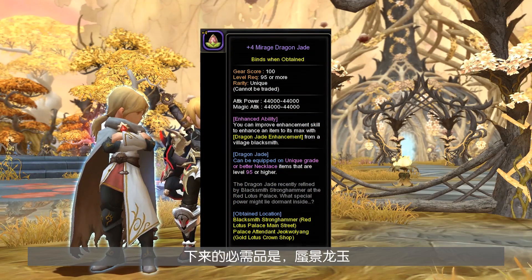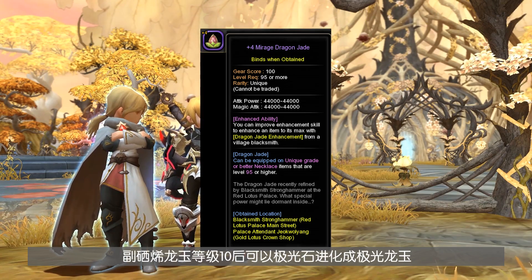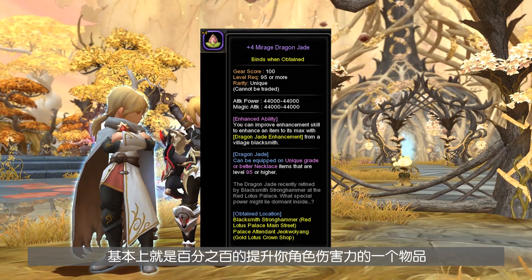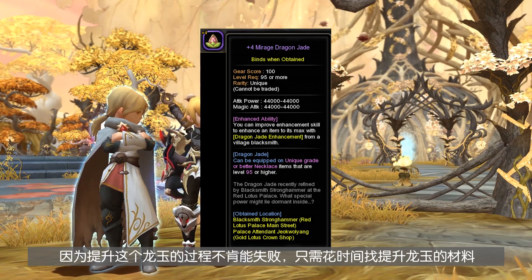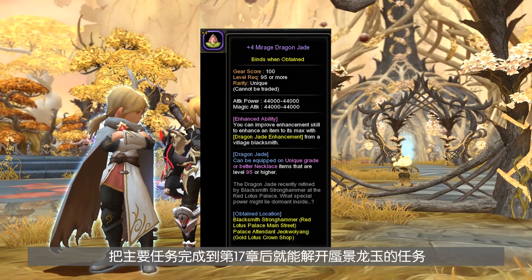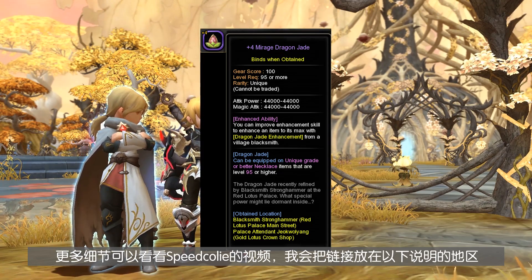Next, you need to get the Mirage Dragon Jade. This Dragon Jade can be upgraded to plus 10, then evolved to the Paraceline version with a Moonstone. When you get the Paraceline Dragon Jade to plus 10, you can further evolve it with an Aurora Stone to the Aurora Dragon Jade. This is basically a guaranteed increase in damage because the enhancement cannot fail. Simply complete your main quest up to Chapter 17, and it should lead you to a side quest with Merchant Jami Hua. I've linked Koli's Mirage Dragon Jade guide in the description below.